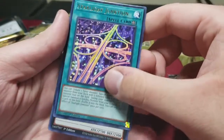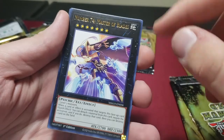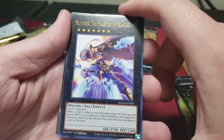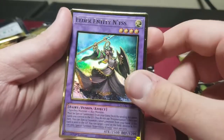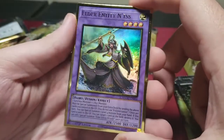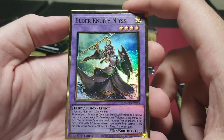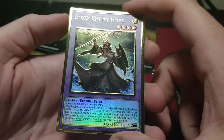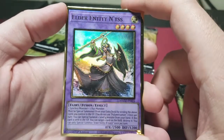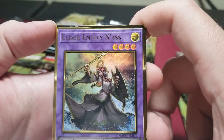Starlight Junction — another field spell. Number 74 Master of Blades — I don't think this card's great but it looks amazing, I wouldn't mind it in gold rarity just to see how it looks. Elder Entity Norden — this card's amazing right now, you can play it in a whole lot of decks. I've seen it in Eldritch and my friend plays it in Dogmatika and gets great results. I think I got a little bit of a misprint there — there's a blue line through part of the card.